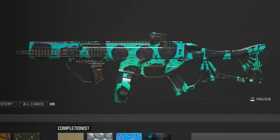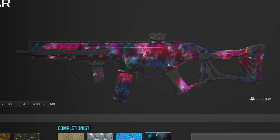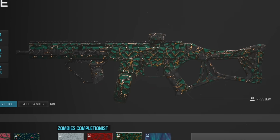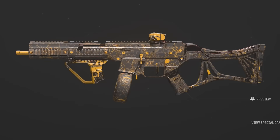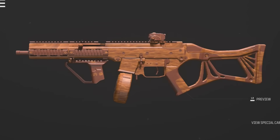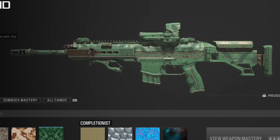Take a look at some of the camos on both of these blueprints. This one is for the Striker — just to give you an idea of what it would cover on the blueprint. There's Gold, there is Forged, Priceless, Interstellar — there you go for the Zombies masteries. And here are the bold colors and the event ones.